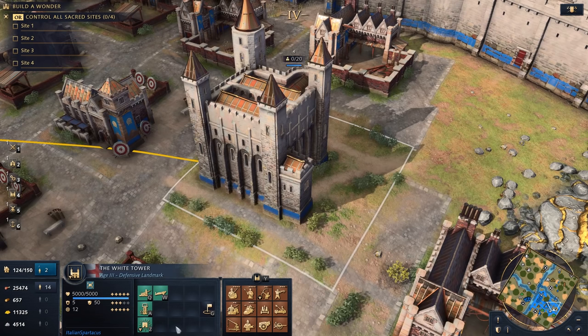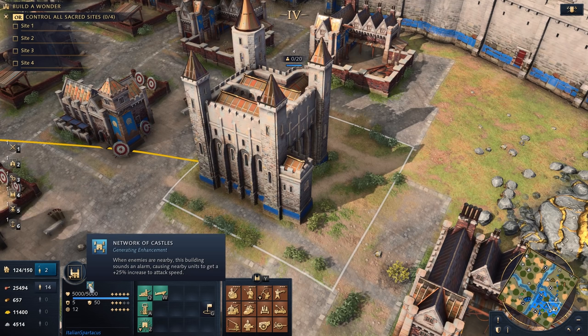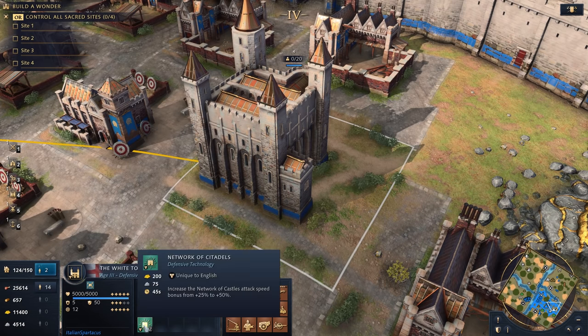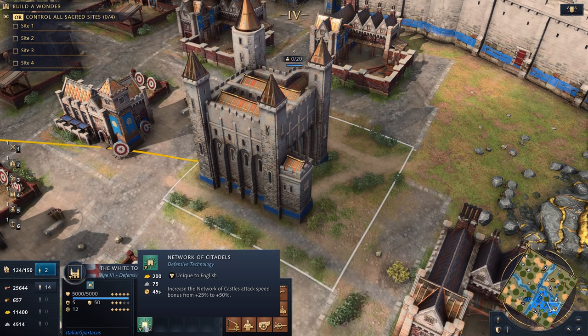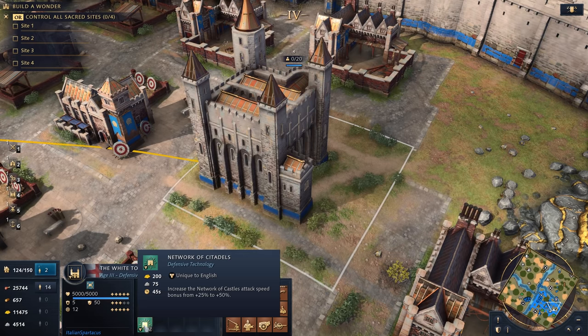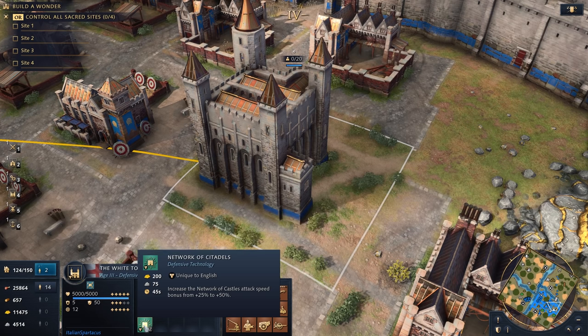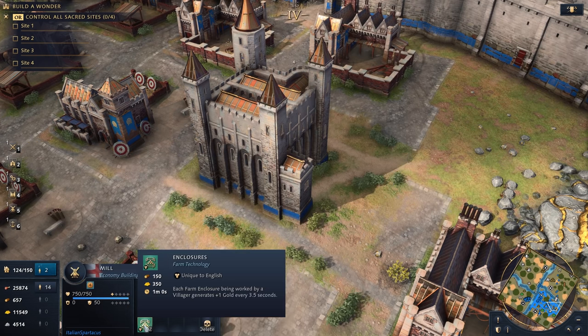The next technology expands upon the existing Network of Castles benefit. You can upgrade it as early as the third age to Network of Citadels, increasing the attack speed bonus from 25% to 50%. Stack that with Arrow Volley and you're looking at a 120% bonus to attack speed — essentially using longbowmen like machine guns while they're stationed along your wall. That is very spicy.